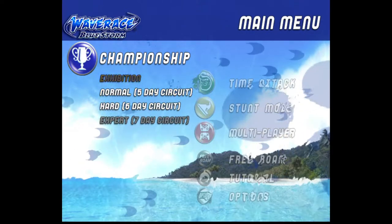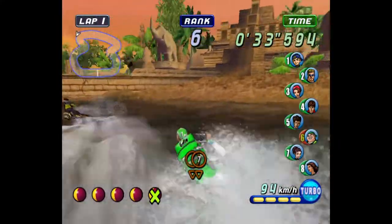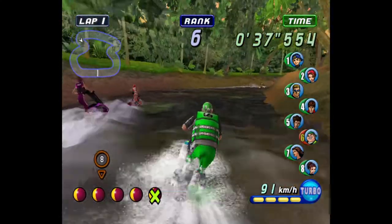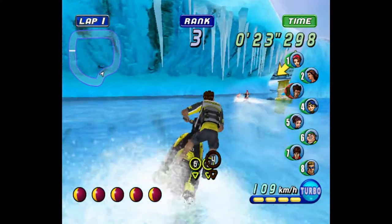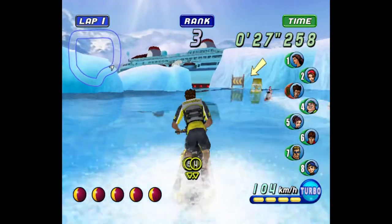Championship has 4 categories: Exhibition, Normal, Heart, and Expert. The difficulties are split into days because they add some strategy to the gameplay. You can choose whichever day you want to tackle first, and after you finish a race the weather forecasts change. So if you know you have a hard time with one course, you can avoid racing it in bad weather.